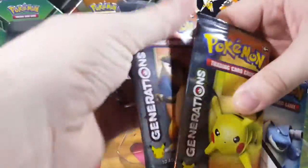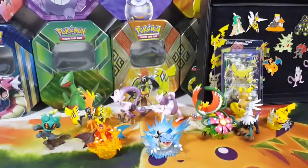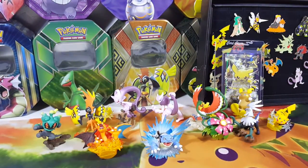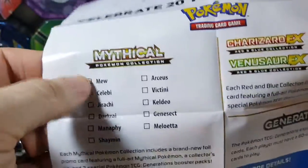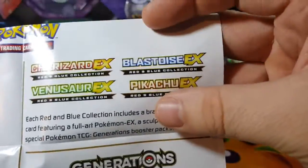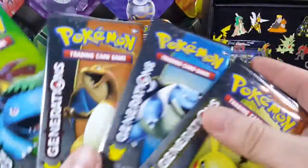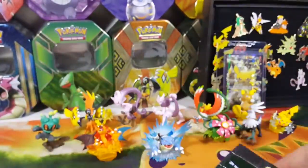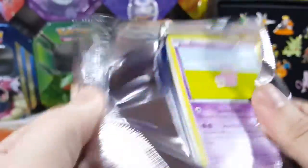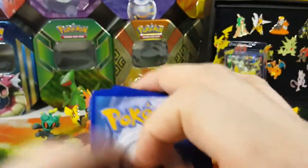Let's get the packs - you get four packs in this, you get an online code card. I will open that on the online trading card game and show you guys what you got. It comes with a little checklist so you can see which ones you've collected and which ones you still need to get - different pin collections and different figure collections. This is the 20 year anniversary. You get four packs: one Pikachu, one Blastoise, one Charizard, and one Venusaur. It's normal to get about two EXes in one of these boxes - if you get less than that then you got a bad box.